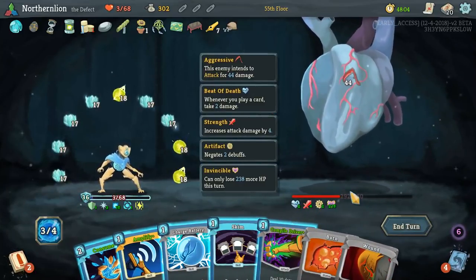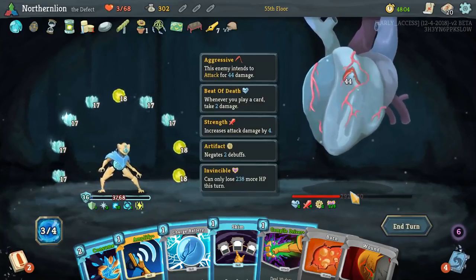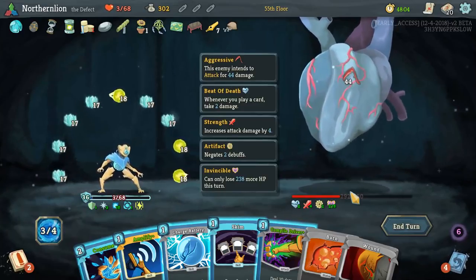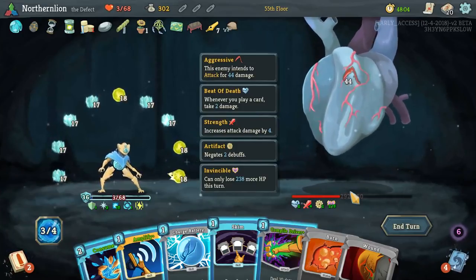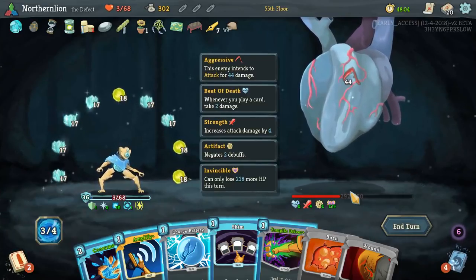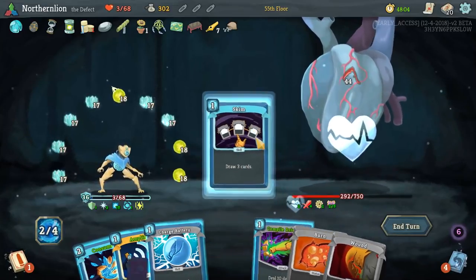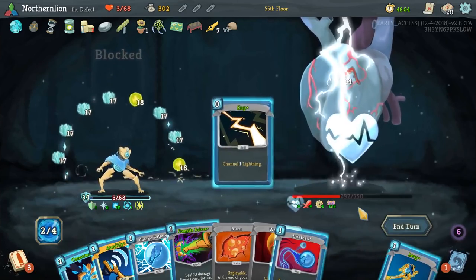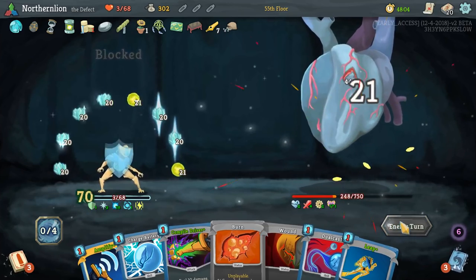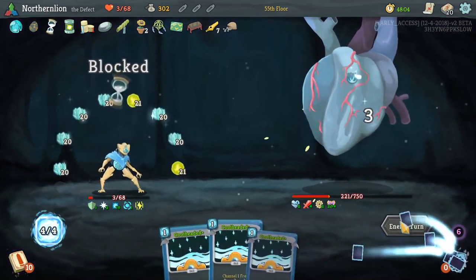Do we Consume? It's a tough choice. We have 9 times 17, which is 90 plus 63 — that's 153 potential block. Or we could have 8 times 20, which is 160. So probably technically it would not be unwise to Consume. However, we lose a Frost Orb in the process right now — I would much rather lose Lightning. Maybe we'll get the exact perfect draw to make that chain of events happen. As of right now, we've got 120 passive block per turn.